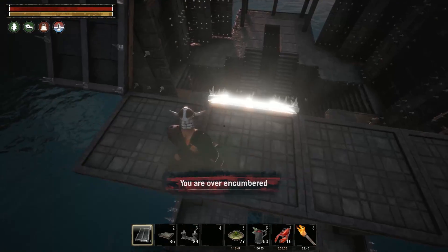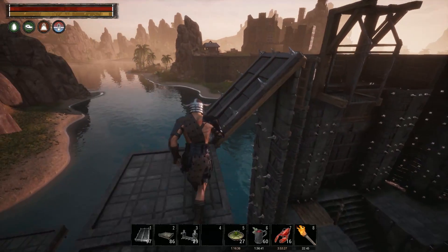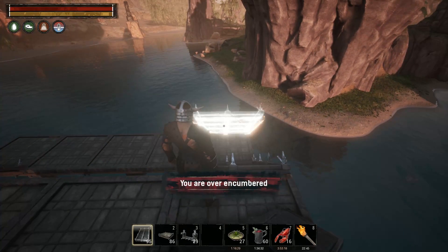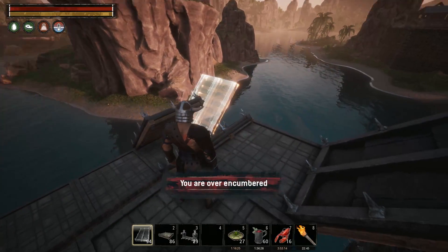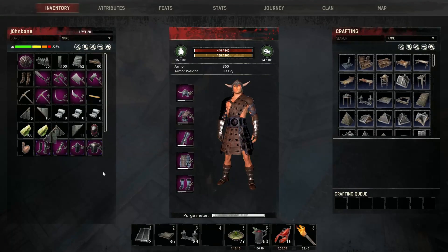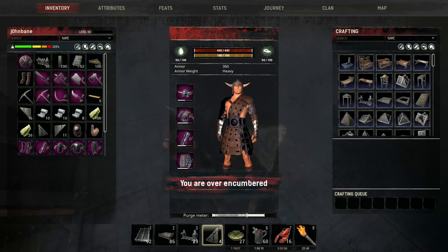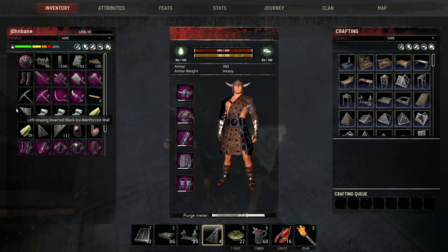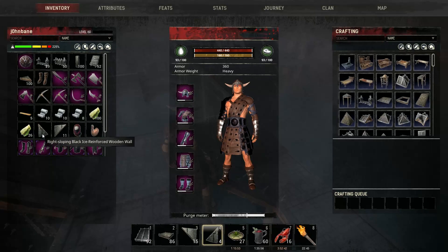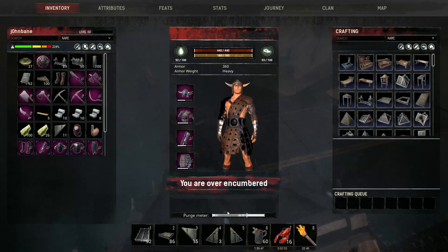We should be able to do some interesting architectural things here. So we have you here, then maybe have it flat and then have it go up again — I think that would at least add some more character to the build. I can put one here — oh, I can put one on top too! Oh, that's so nice. I didn't know, I didn't know!